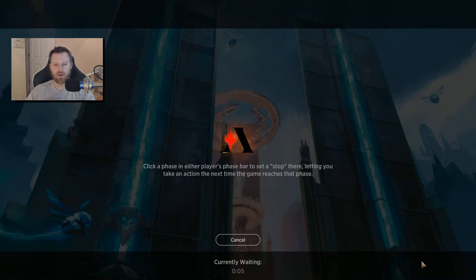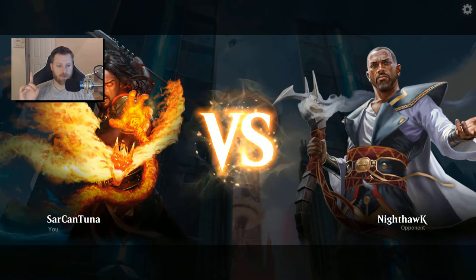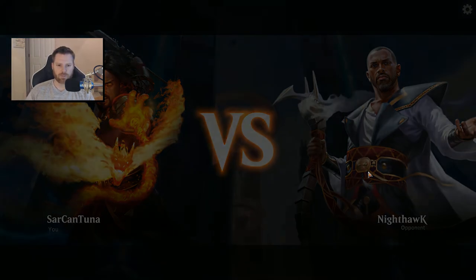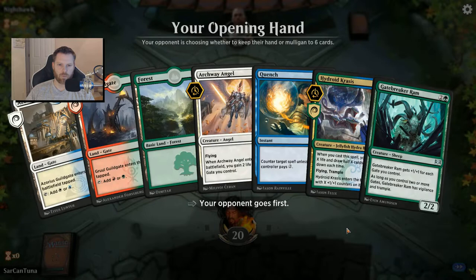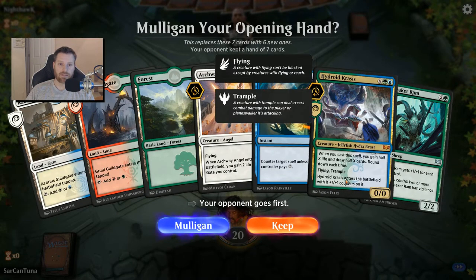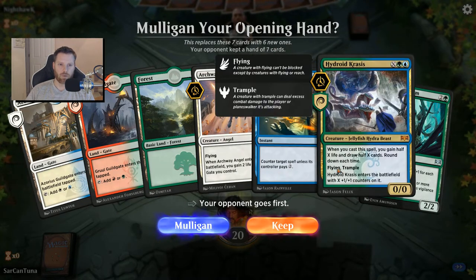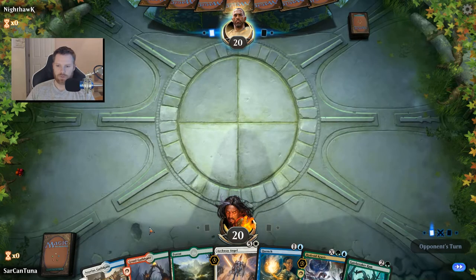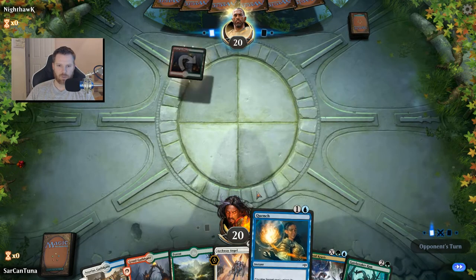What I always do when I build a deck is play it in best-of-ones a few times to see how it plays and how I like the flow. What I'm really going to keep my eyes on this game is Quench, because I'm on the fence with it — I like it, but it's not essential. I also want to see if Hydroid Krasis really makes a difference. I've got a Quench and a Hydroid Krasis in hand, and all the mana I need to play them.